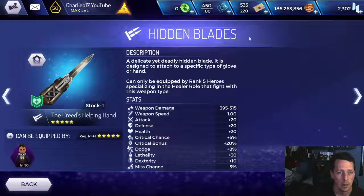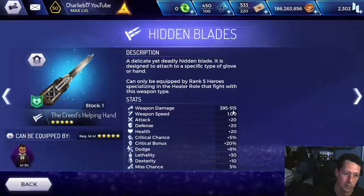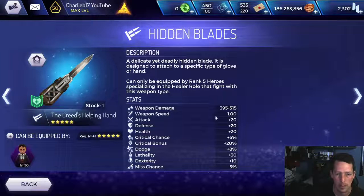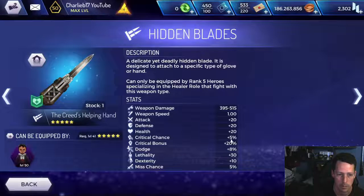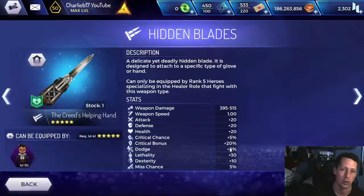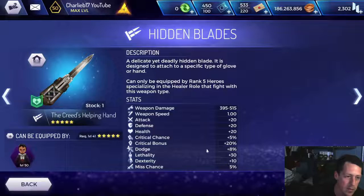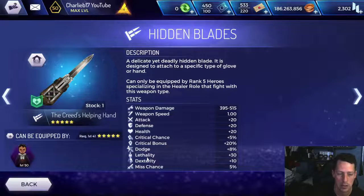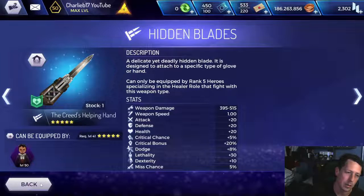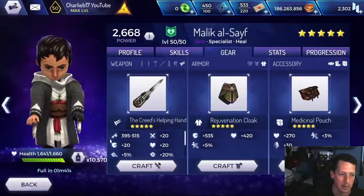Right, there we go — healing blade. Damage has massively, massively changed. It was something like 75 to 105, and it's now 395 to 515, so a massive increase. Weapon speed is decent. Attack, health, defense — all plus 20. Crit chance plus 5%, crit bonus plus 20, so that's nice if you're critting. 8% increase on your dodge, which is amazing because it aligns so well with one of his abilities. Lethality plus 30, plus 10 dexterity, and a 5% miss chance.